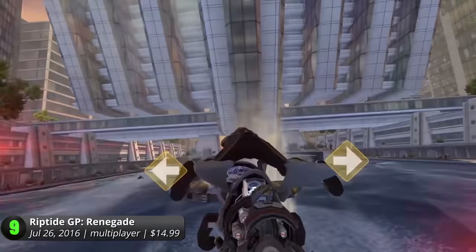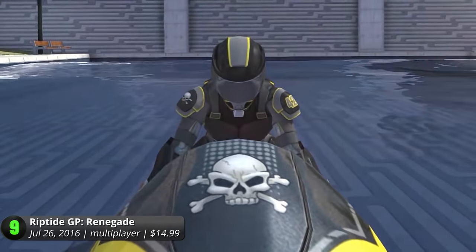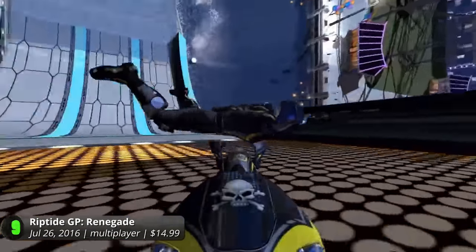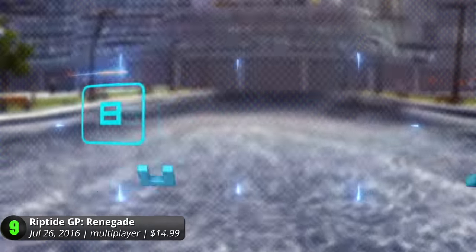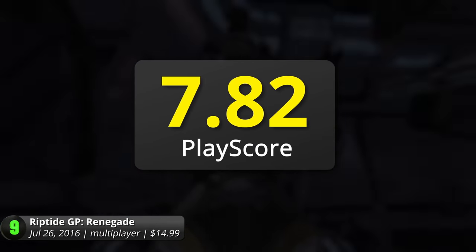Execute daring exhibitions like backflips and supermans to boost your speed and beat the competition. For a game designed for the iPad, it looks good, pulling off a certain retro-futuristic atmosphere. Despite its rather grey hues, it's clean and minimalistic and offers moments of awe as planes drift across the sky. Along with a slew of different game modes, it also has multiplayer for local split screen or online battles with other players. It has a PlayScore of 7.82.